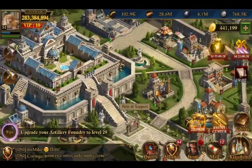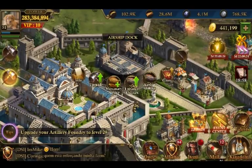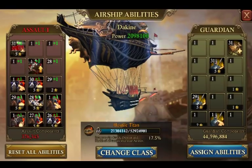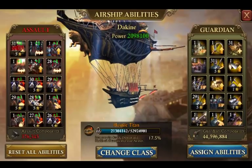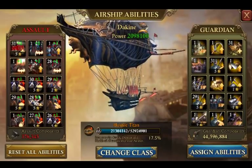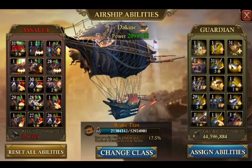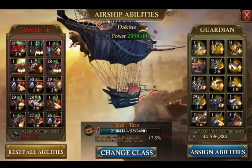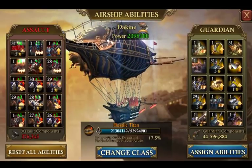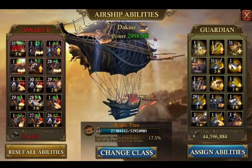Without much further ado, a guide for what level your airship should be in this range. I'm going to highly recommend that you have at least level 45 if you're going to be a non-spender or low spender. If you're a mid spender, try to start working up from 45, maybe around 50. And if you're going to be a spender, try going towards level 55.